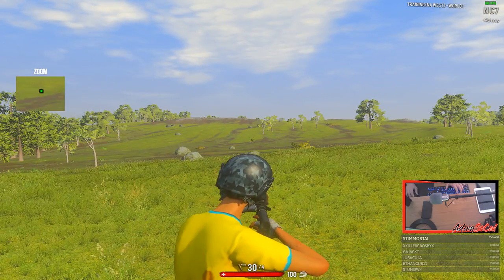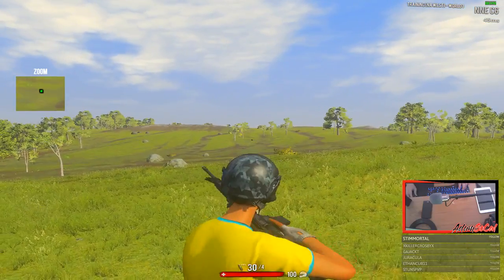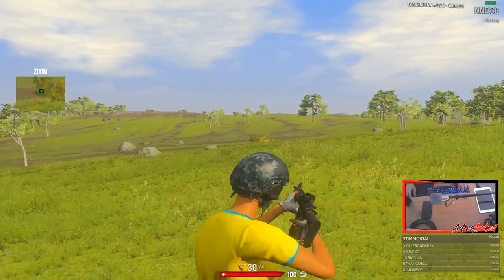We're gonna try this — wait, can you press L with this? You can actually press L when you're aiming. So you're aiming, you drop L, get up — and I'm still aiming.